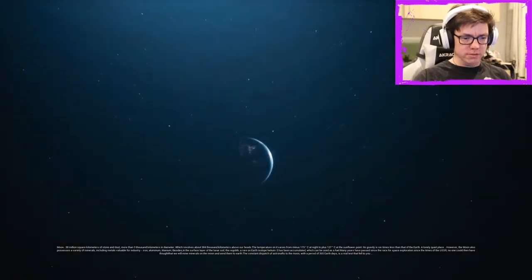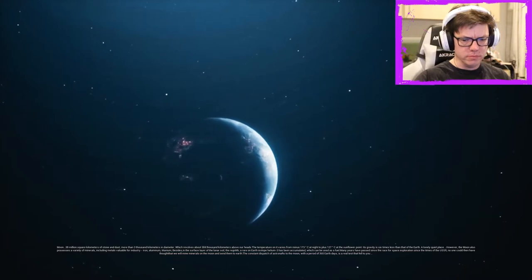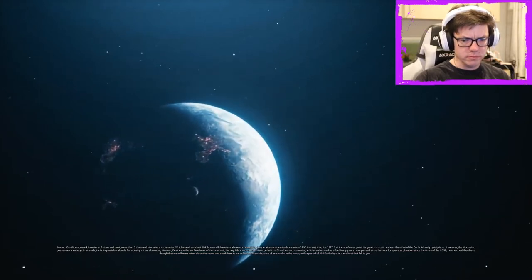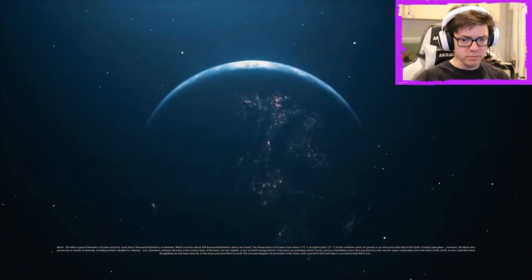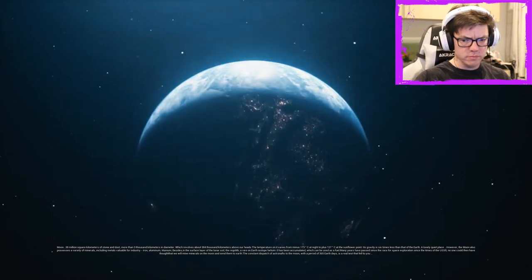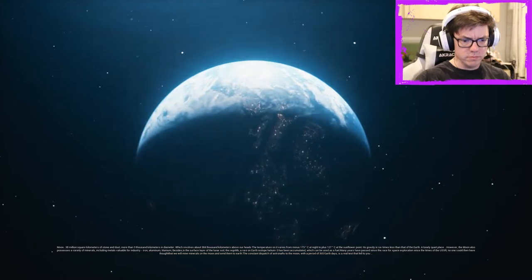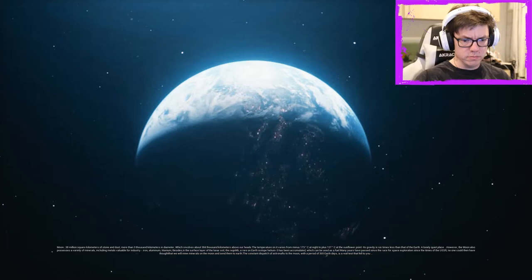38 million square kilometers of stone and dust, more than 3,000 kilometers in diameter, which revolves about 384,000 kilometers above our heads. The temperature on it varies from minus 173 degrees centigrade at night, to plus 127 degrees centigrade at the sunlit point. Its gravity is six times less than that of Earth. A lowly quiet place. However, the Moon also possesses a variety of minerals, including metals valuable for industry: iron, aluminum, titanium.